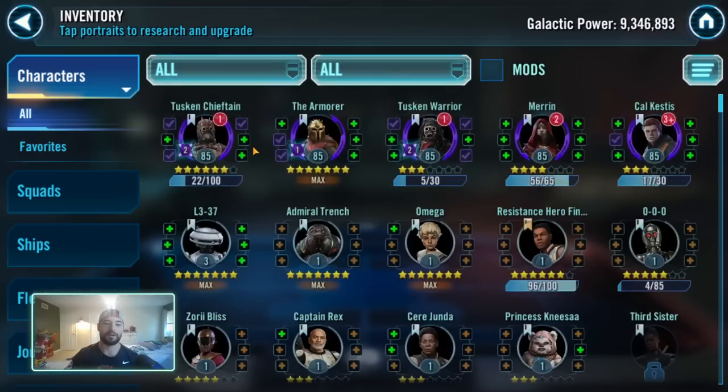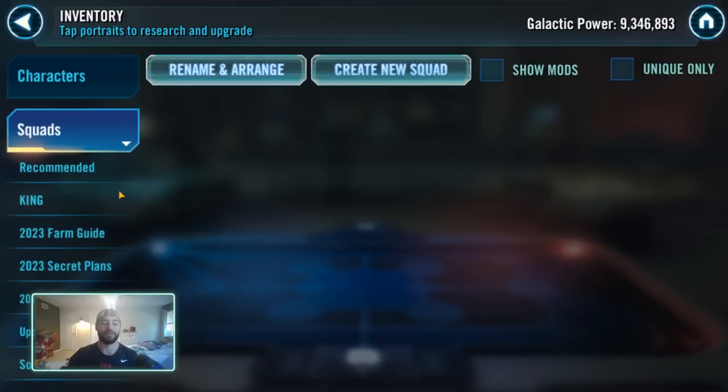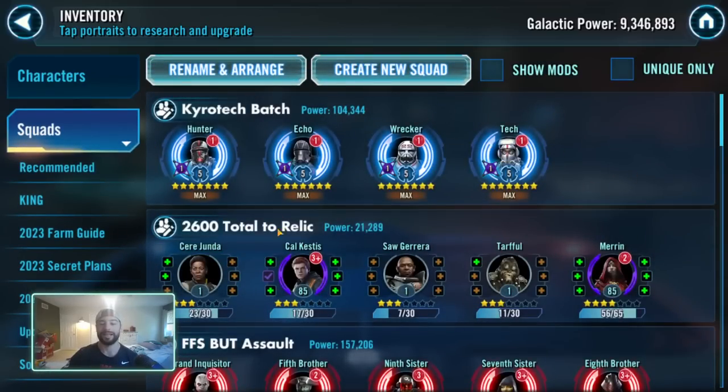The amount of Kyrotechs we need in this game is crazy. Kyrotechs are a huge bottleneck — once you get over that core gear, everything kind of gets halted because of Kyrotechs. I have three examples here of squads that are more recent and take an asinine amount of Kyrotechs. You have the Kyrotech batch — you have the Calcastus requirements. You need 2,600 total Kyrotech to take these characters to Relic levels. 2,600 total. That is unbelievably crazy.